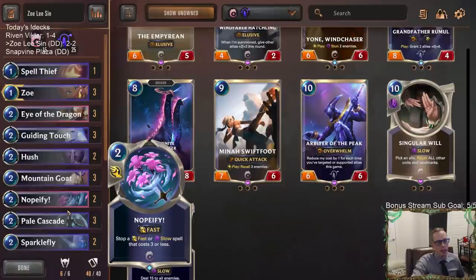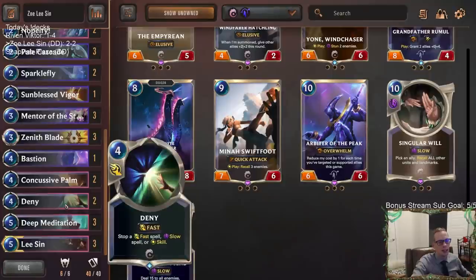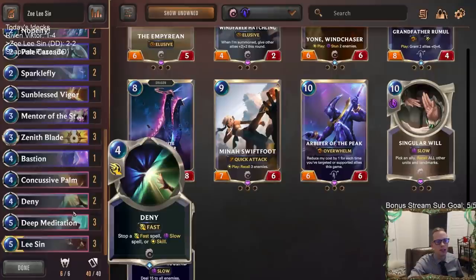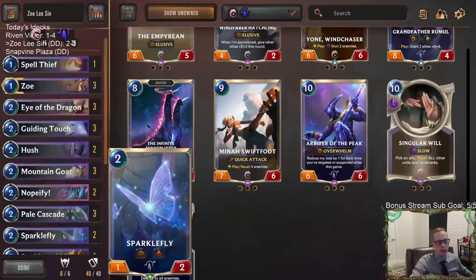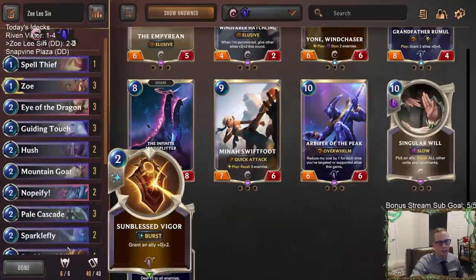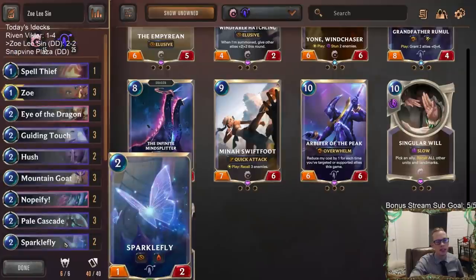I don't know about this deck — it's okay, it's not bad, but I don't think it's going to be a dominant tier-one deck. Zoe Lee Sin is not too difficult to disrupt, and it's also inconsistent — is your opponent too aggressive, or are you going to draw your Zoe and Lee Sin? This is a deck where you can get crushed and your deck doesn't do anything, or you have good interaction, you play Lee Sin, your opponent can't deal with Lee Sin, and he just destroys them and your deck looks incredible. There's not much middle ground — it looks either bad or great depending on the game.